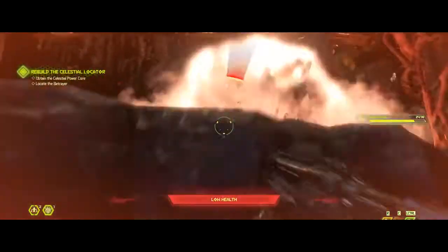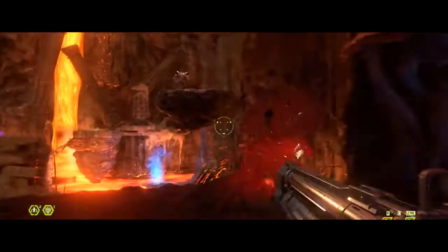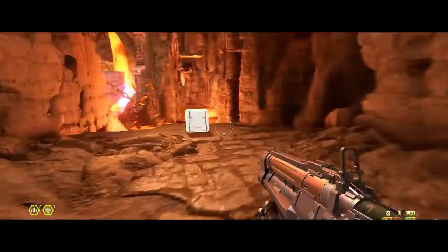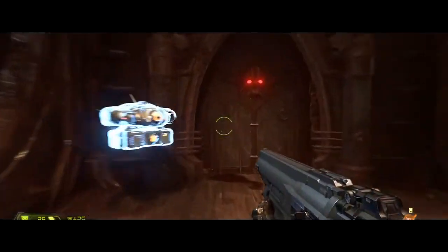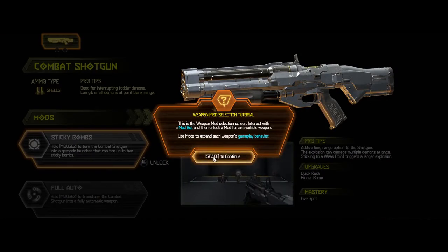You can use a chainsaw on the little ones as well — the imps, the possessed soldiers and things like that — and that's another good way of getting ammo and then carrying on. Once you get a bit further in you can unlock some things that I'll show you a bit later on that you can use to make the ability to do those glory kills a bit easier. Next, on to weapons. Now there are a number of different weapons in the game, some of which you'll already be familiar with if you've played Doom.